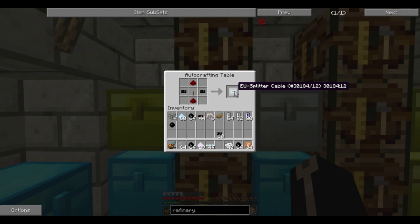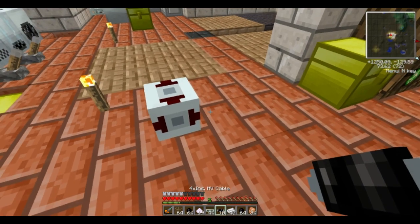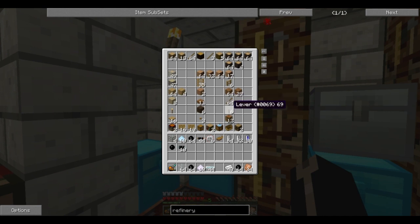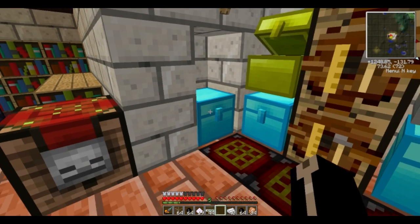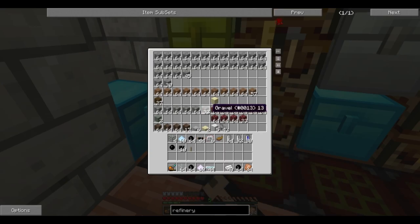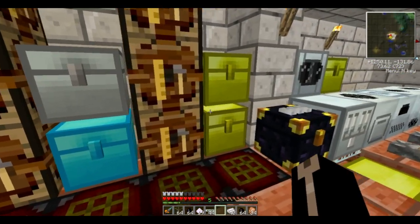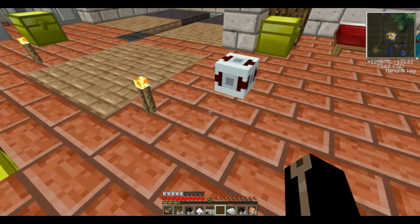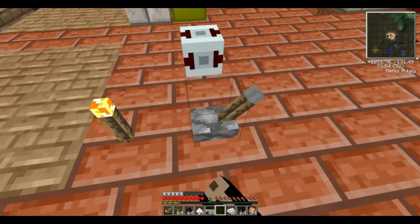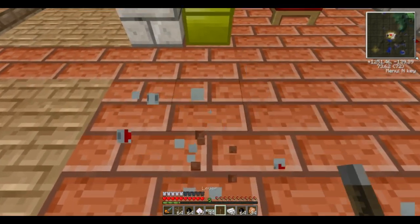I'm going to be building a EU splitter cable — I think that's what I want. Let me have a look at it. I also put in a new diamond chest: one for nice building blocks, one for my crap ones. I also cleared out some space in this chest.